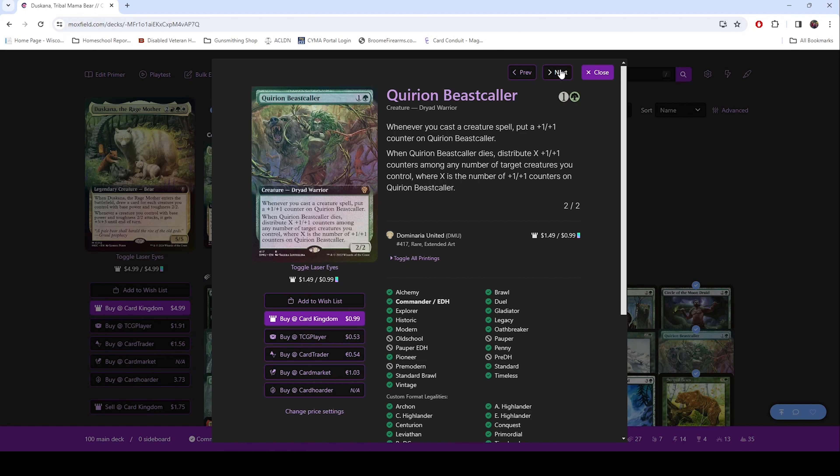Carrion Beastcaller — anytime you cast a creature, you get to put a +1/+1 counter on it. It's got a bear in the art, and on top of it, this is still a 2/2. So this one keeps getting bigger and bigger, but its base power and toughness is still a 2/2. So on attack, it gets an additional +3/+3 on top of all the other counters you're doing. This gets out of hand really quickly.